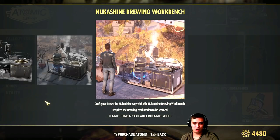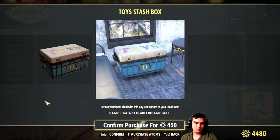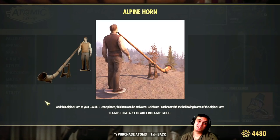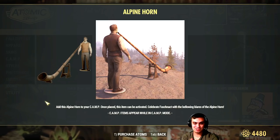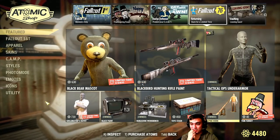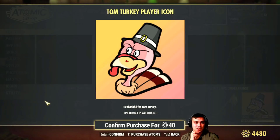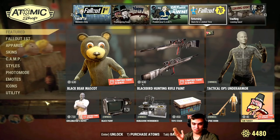The Nuka Shine workbench — that will make your bar look good and more fancy, really nice and shiny, I would recommend getting it. The toy stash — item of preference, not for 450 atoms, I'll pass. The elk horn — item of preference, and you can actually interact with it and it makes a sound. It costs 180 atoms, which sounds like a decent deal, but I barely use decorative items in my camp so I can't really comment.